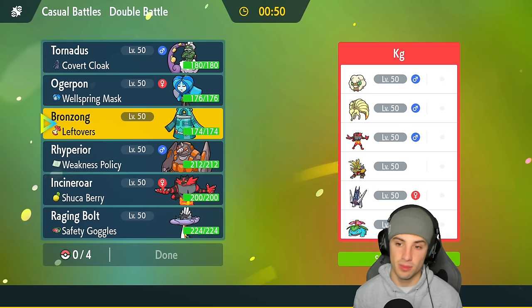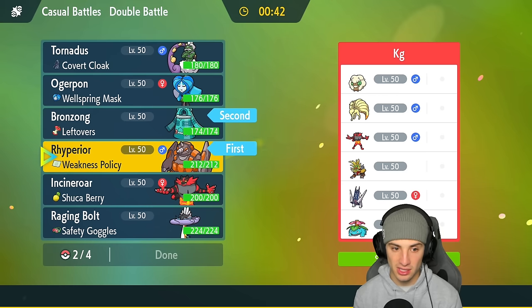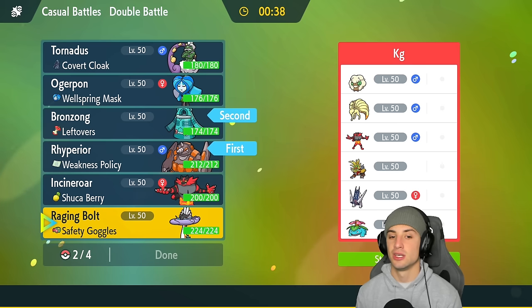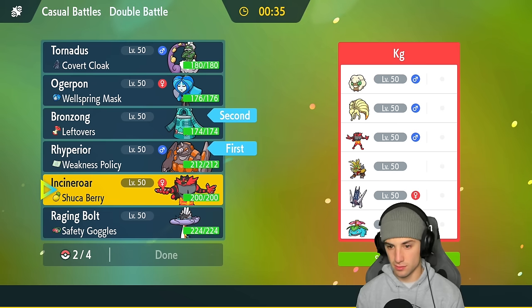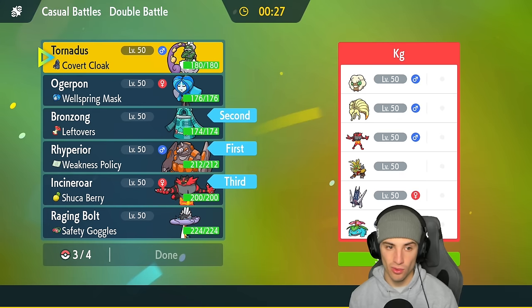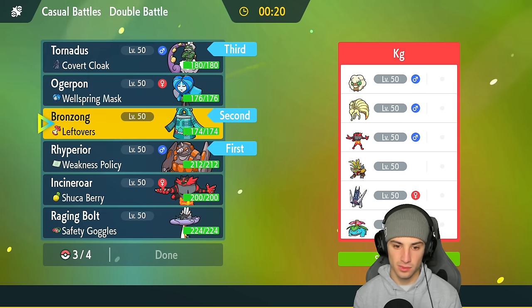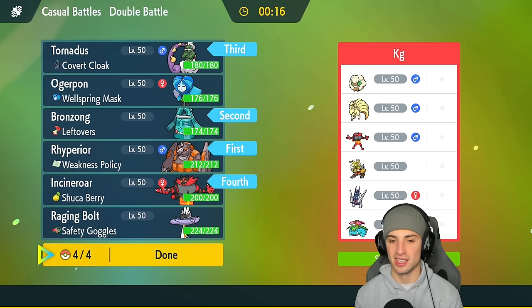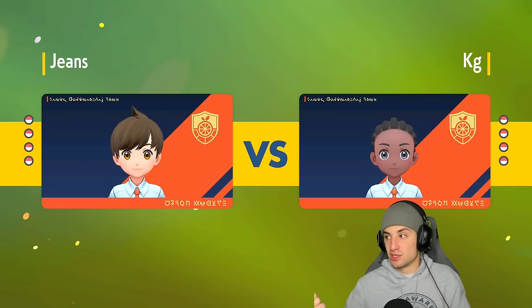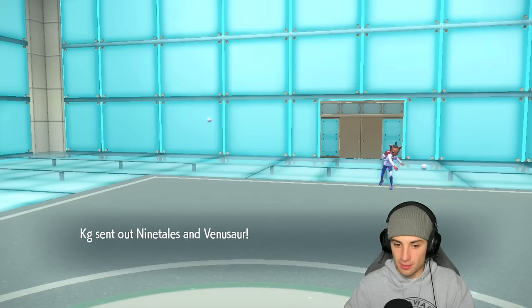Trick room is definitely going to be a good friend of ours and Ryperior is going to be great — this team's not rocking Torkal, so if we set up trick room we can really get going. I'm going to bring Bronzong and Ryperior, also Raging Bolt — actually, Incineroar against a sun team wouldn't be too bad with Knock Off and Parting Shot. Could go Ogrepond or Tornadus back. Tornadus and Incineroar — I like it a lot, locking it in, looking for the perfect record.